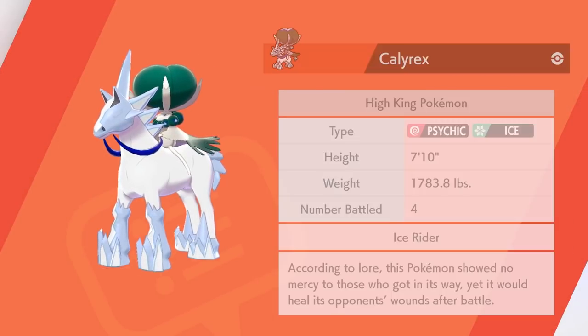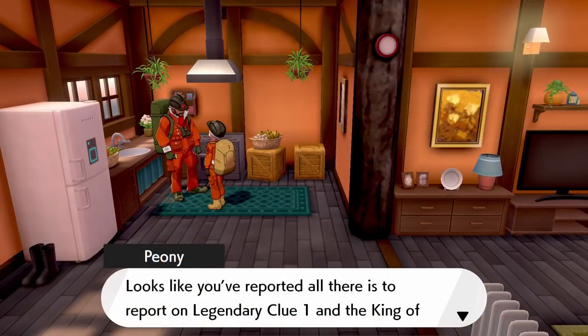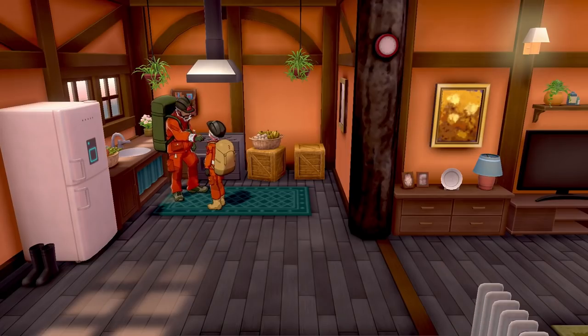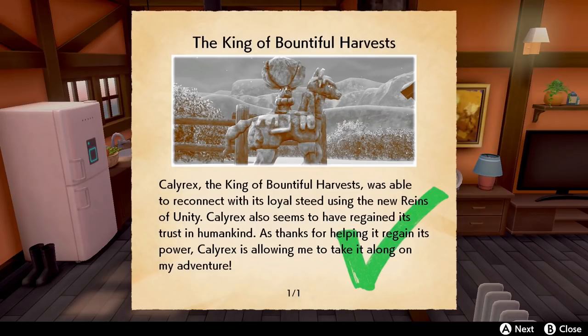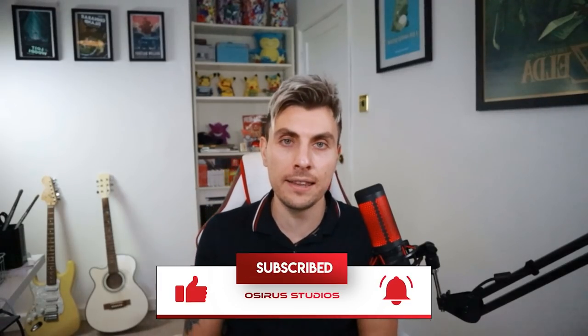That rounds up the first legendary adventure in the Crown Tundra, allowing you to get Calyrex. Head back to Peony's hut, inform him about capturing Calyrex, and it will tick off legendary clue number one — the King of the Bountiful Harvest — and the Calyrex mission is complete. I hope this step-by-step guide helps you out and shows you exactly where to go. If you've enjoyed this video, please drop a like and subscribe for more guides and Pokemon content. Take care of yourselves, bye-bye.